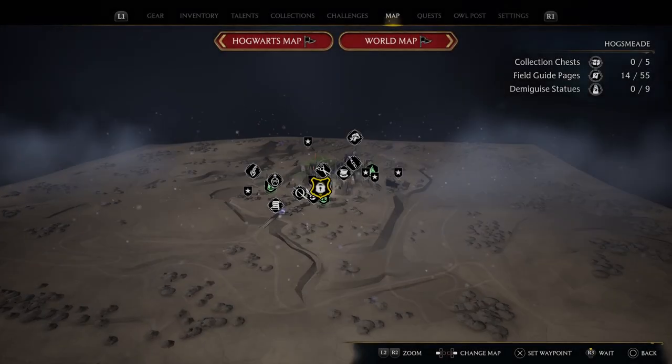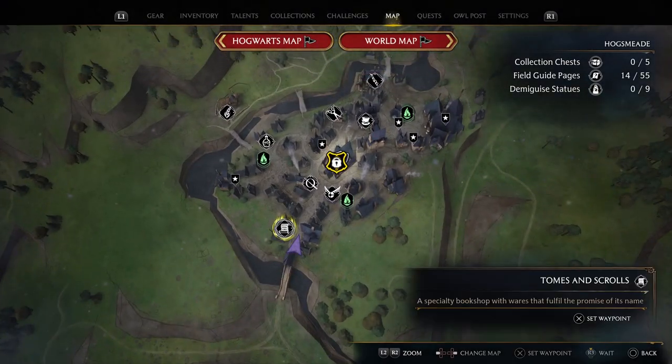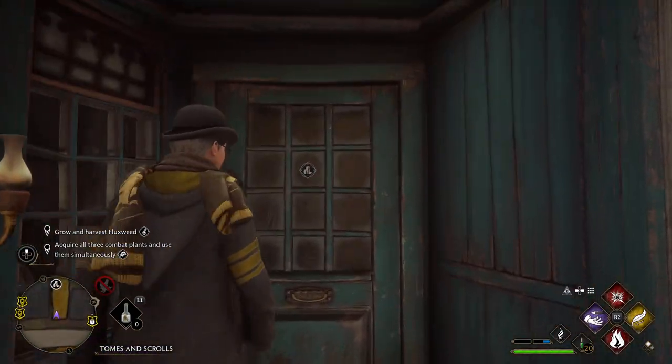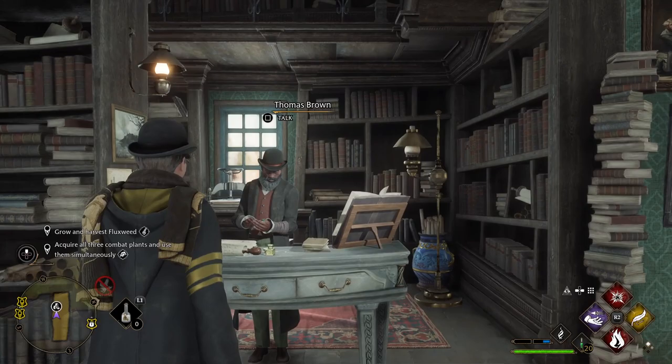Next up, now we've got to buy the table, so our second destination is Tomes and Scrolls. What we've got to do is buy the table to conjure up in the Room of Requirement.